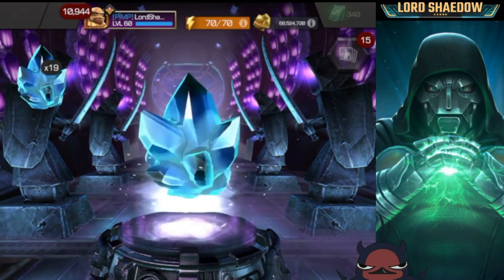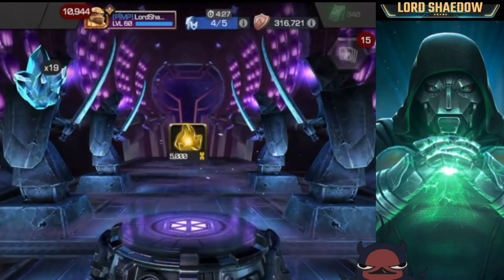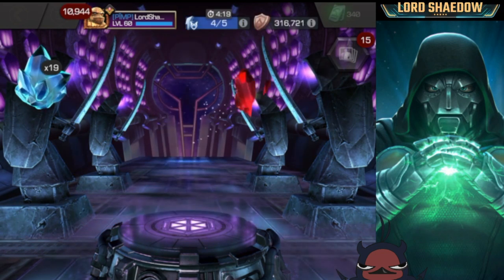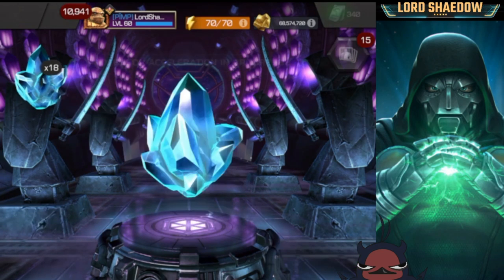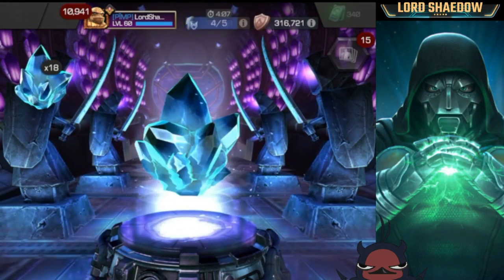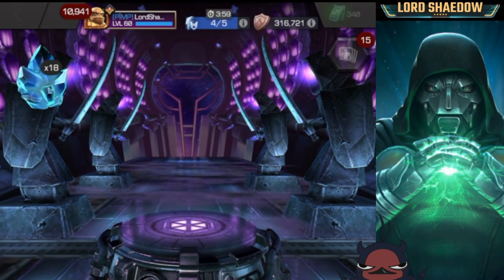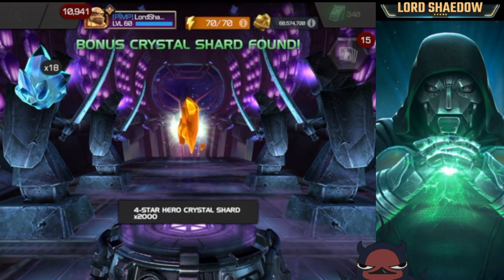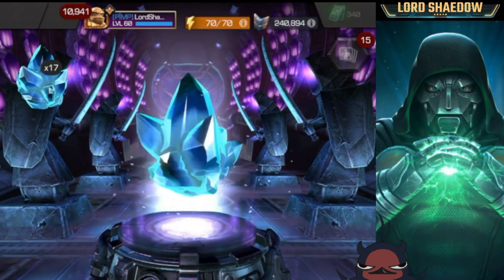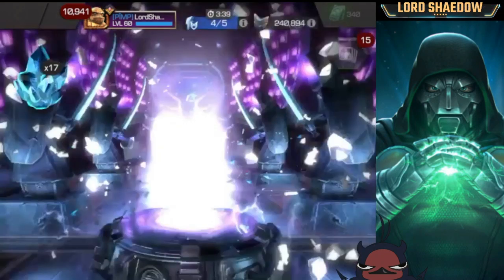Let's spin another 10. I'm loving it so far — this year these crystals have been very good. I don't know if they increased the drop rate, but after seeing the pulls some people got I was impressed. 5,000 five-star shards — wow! The thing I wanted most was five-star and six-star shards, but I'll definitely take that awakening gem crystal too. I might get something different — you never know. Another four-star hero shards.